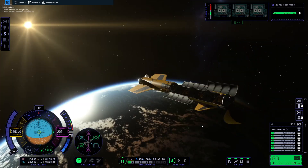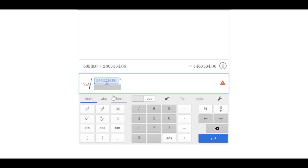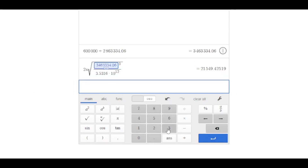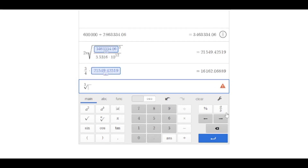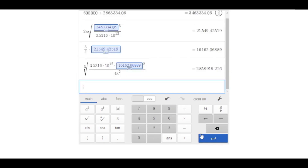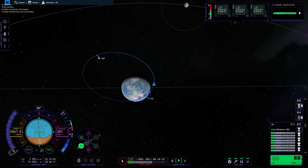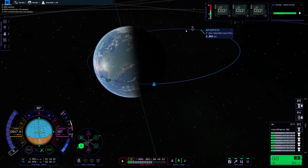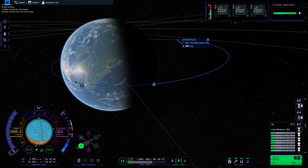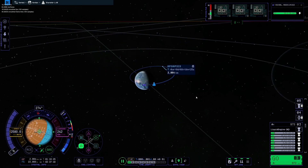Here we are getting our apoapsis up to geostationary altitude, and now we're going to quickly cut over and do some math. All these values are calculated using the exact same stats as KSP1, so clearly nothing has changed. Also, tell me in the comments if you want to see a tutorial on how I do my satellite arrays in Kerbal Space Program — I could see myself doing that, it'd be kind of fun.